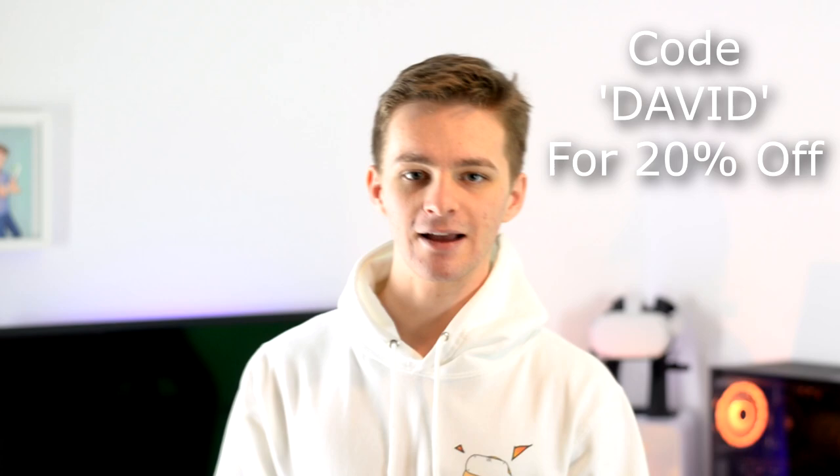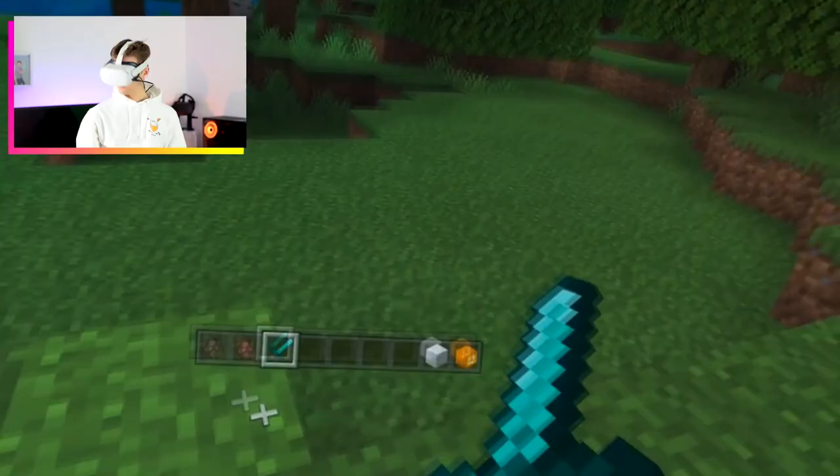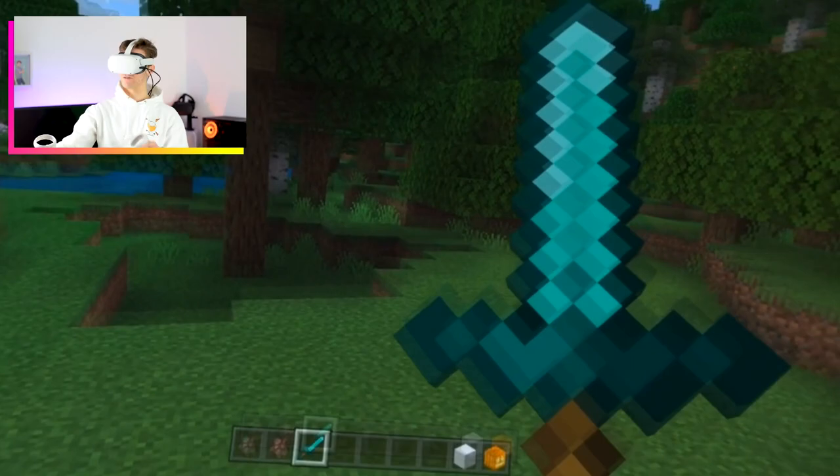Use code David in the checkout for 20% off your entire order. To play Minecraft on the Quest 2 is extremely similar to how you would play it on the Quest 1, except on the Quest 2 it looks even better with the almost 4K display. Holding our trusty diamond sword is as cool as ever in virtual reality — it's absolutely massive and looks so sharp.